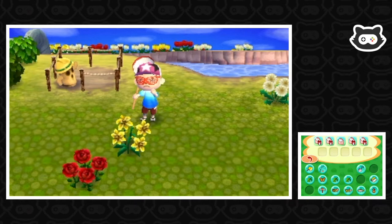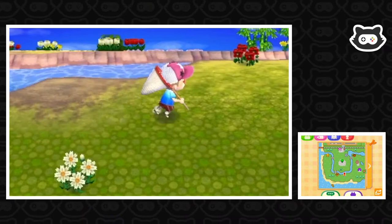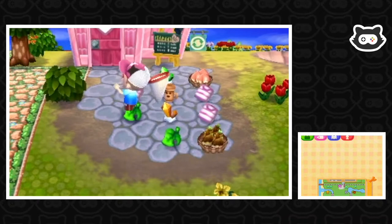We can get rid of the umbrella as well. Let's release the monarch butterfly — it's not going to be worth any points. We're going to have to run to the shop to dump all this stuff. I'm loving the colors of the town right now. I'm pretty sure it's not an early morning thing — I think it's because we're in autumn.